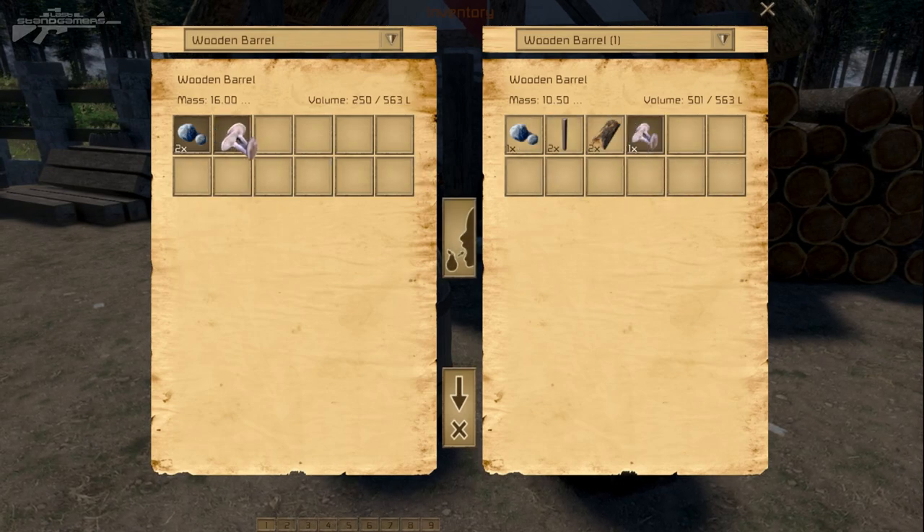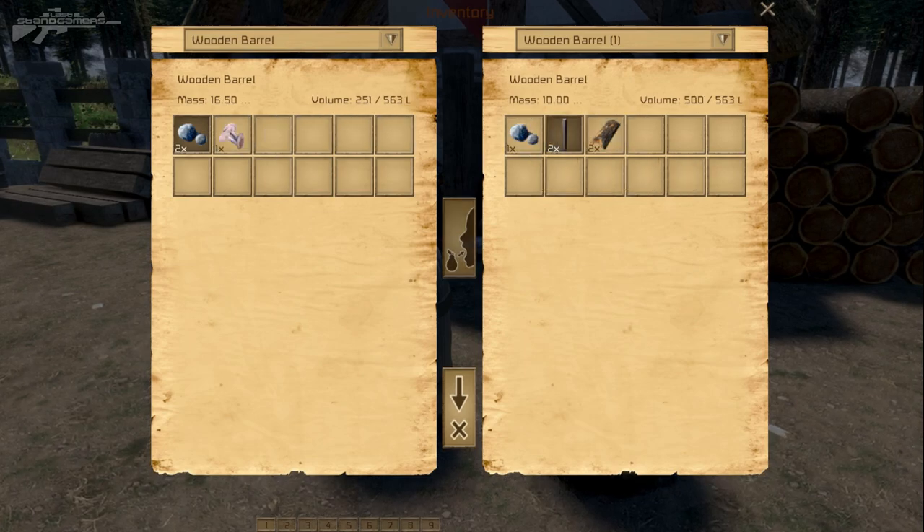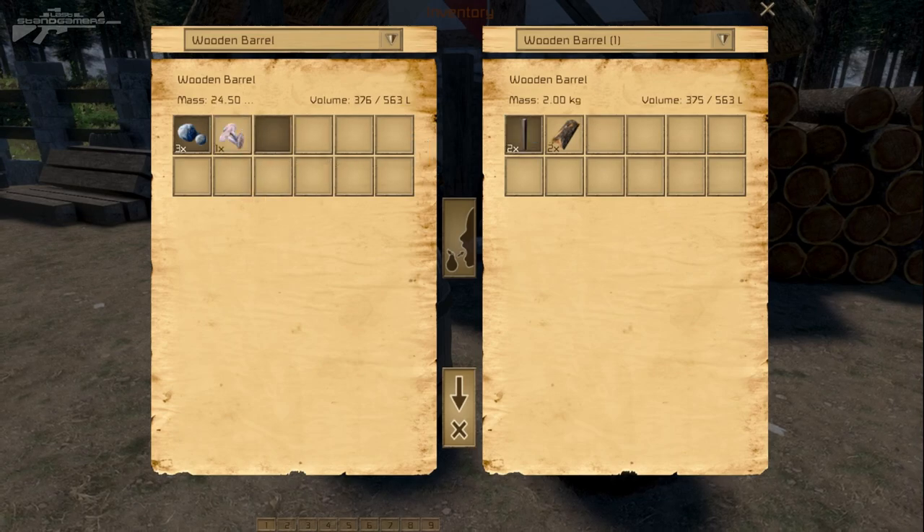I'll bring the mushrooms back and try to fit some wooden beams in, but we can't fit them in because it would reach max capacity. Let's try bringing a boulder over — and we can fit that in there. So that's really cool.